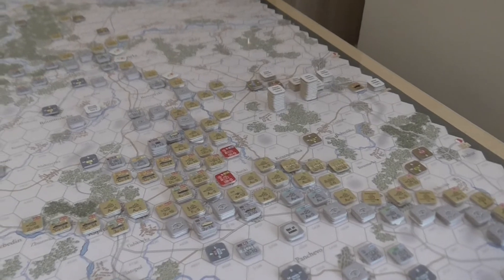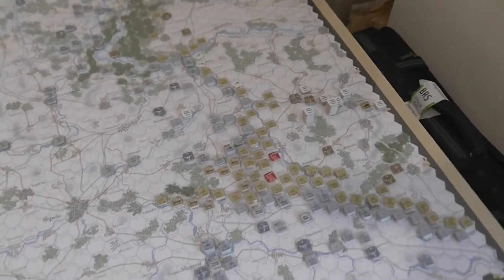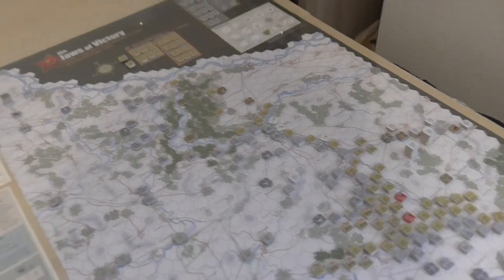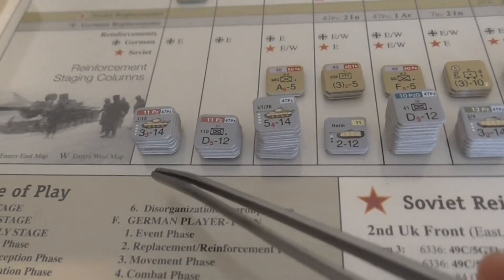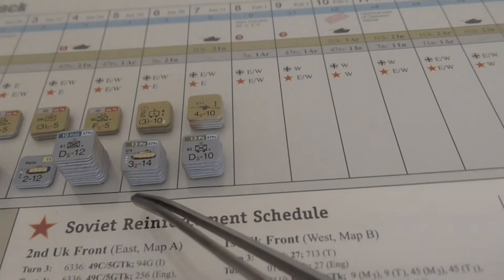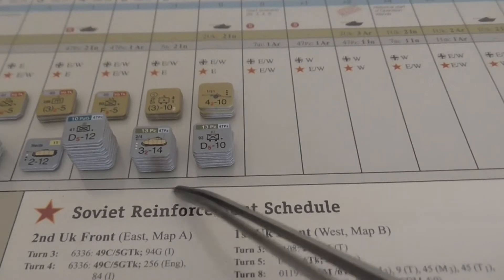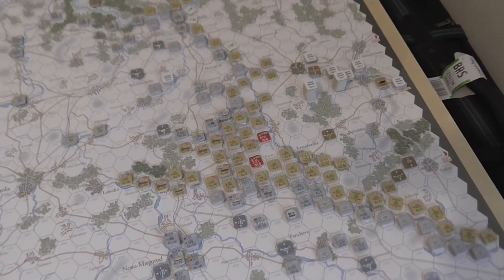Although the Germans have lots of counters and units, they are heavily restricted in this opening turn as to what they can move, where they can fight, and so on. They're also not overflowing with supply. It may well be turns two or three before they feel their forces are in order. They've also got reinforcements coming - two stacks making the 11th Panzer Division in turns one and two, a substantial stack in turn three, a Panzer Grenadier Division in turn five, and another Panzer Division in turns six and seven.